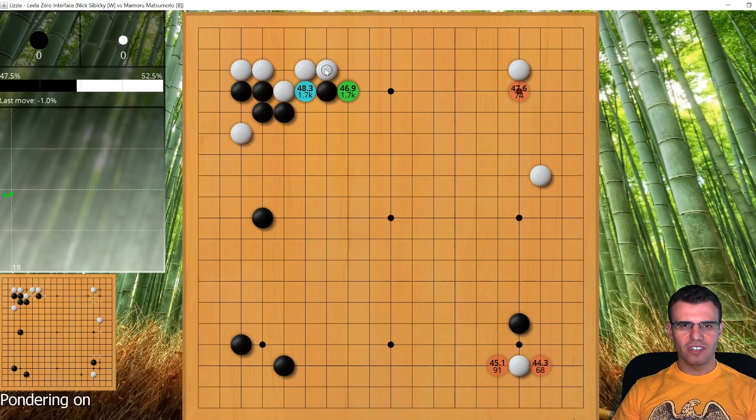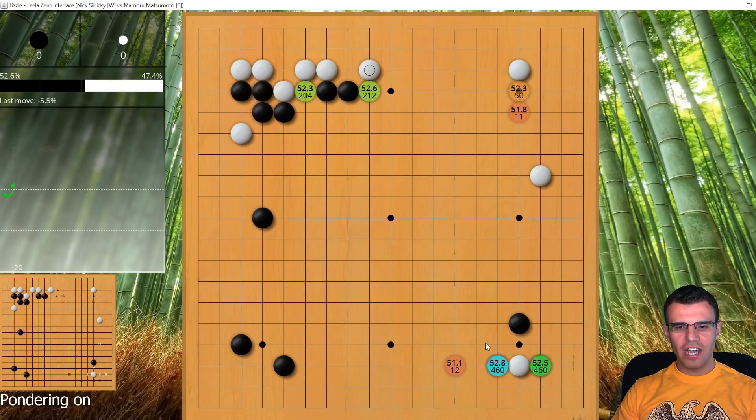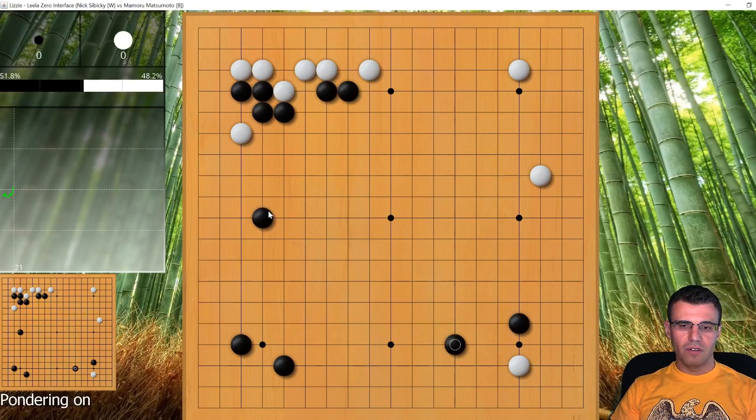I sort of insist on continuing this way. Black extends, and I still have time to come back and play elsewhere, but I don't want to. Through all these exchanges, white's advantage has disappeared a little bit just because I've insisted on playing from this third-line group too many times instead of developing another part of the board. This is a small mistake for white, mainly because I didn't know what else to do.